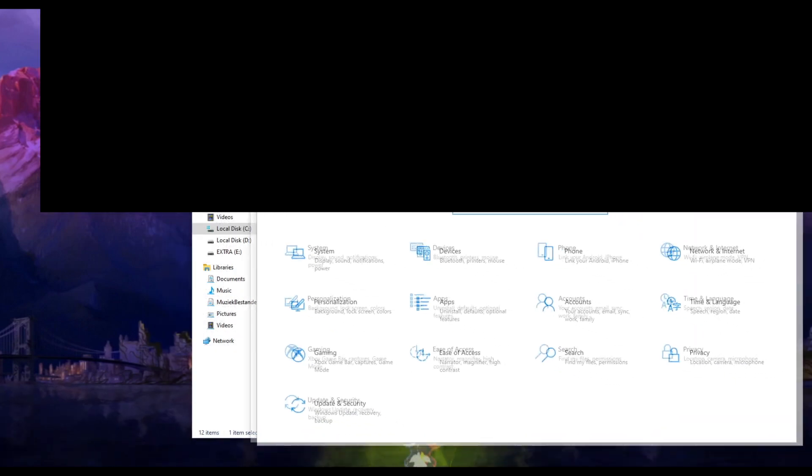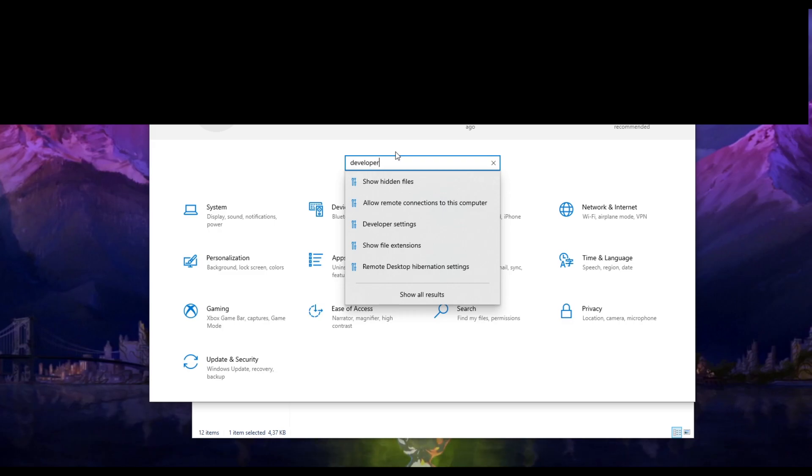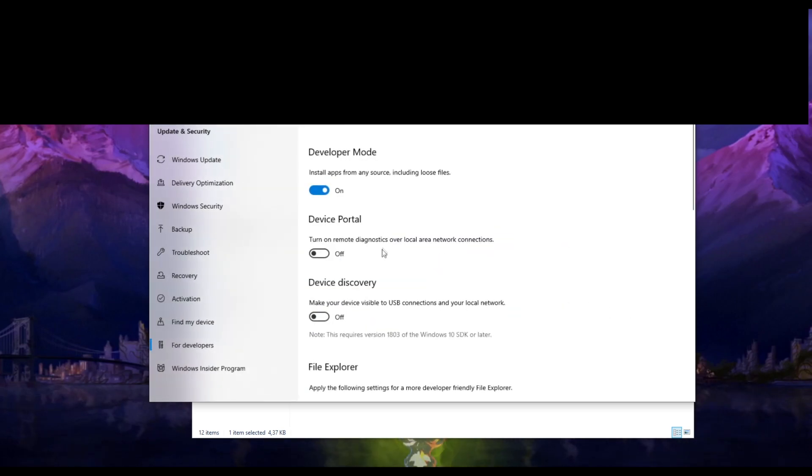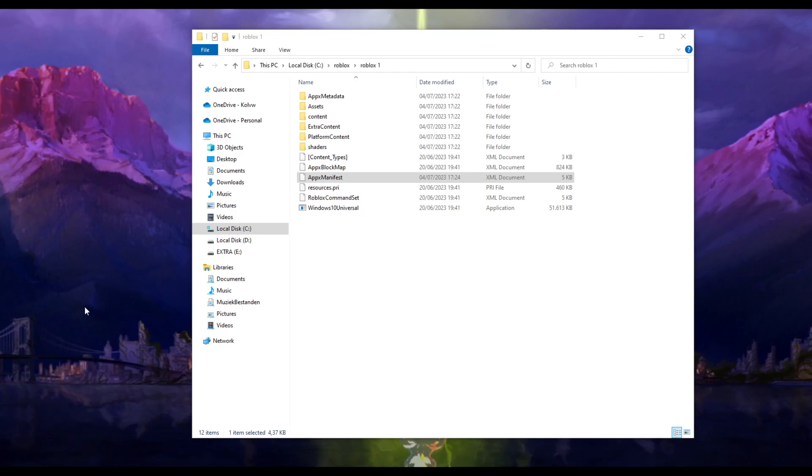Next, open your Settings and search for 'developer', then go to Developer Options and make sure it's turned on. This is the final step - now you're gonna register your instance.